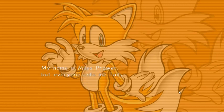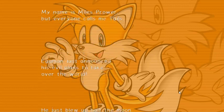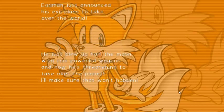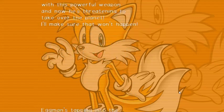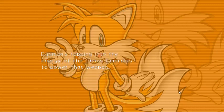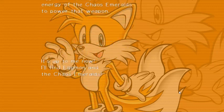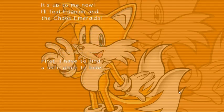My name is Miles Prower, but everyone calls me Tails. Eggman just announces evil plans to take over the world. He just blew up half the moon with his powerful weapon and now he's threatening to take over the planet. I'll make sure that won't happen. Eggman's tapping into the energy of the Chaos Emeralds to power that weapon. It's up to me now. I'll find Eggman and the Chaos Emeralds. First, I have to find a safe place to hide.